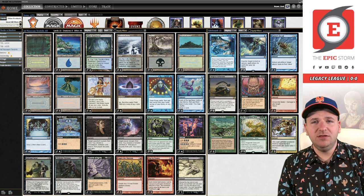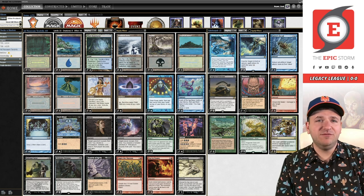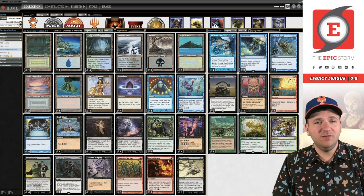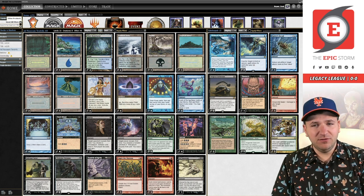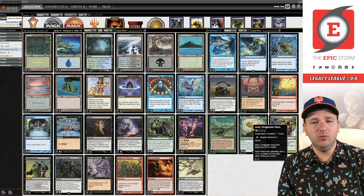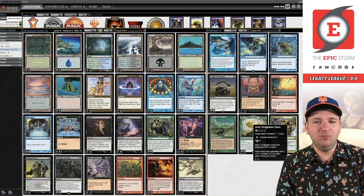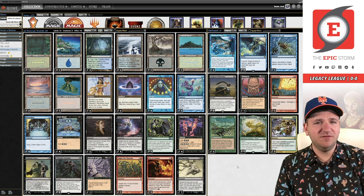In the sideboard, we see two copies of Chain of Vapor and three Abrupt Decay. Five answers for Deafening Silence is very good. We even have a Massacre in the board for that matchup. We have a Grapeshot to get around Veil of Summer, and a new addition to Tyler's list is Aeve, Progenitor Ooze in the sideboard. Looking forward to playing this again — we're not currently playing it in the Epic Storm, so it'll be fun to slime time once again. In a deck running two green sources and Carpet, against blue decks you're going to be able to naturally cast Aeve from hand.